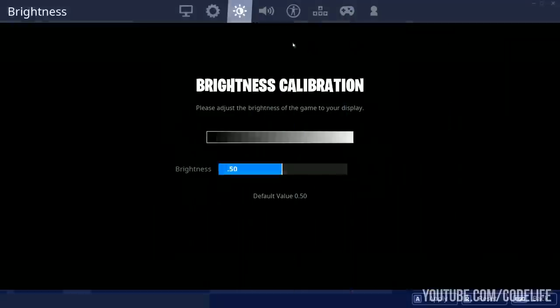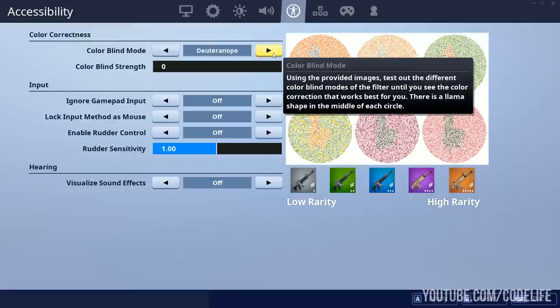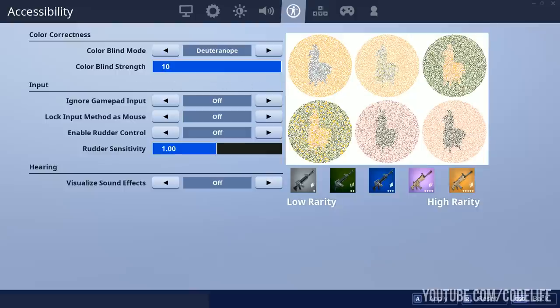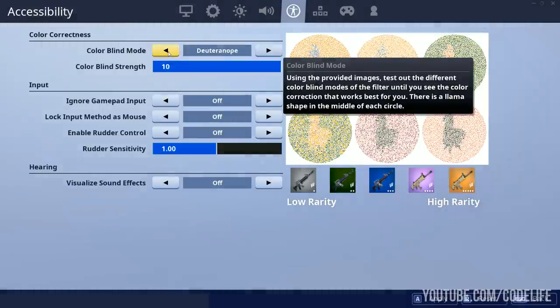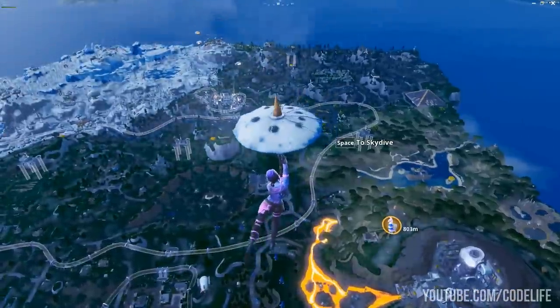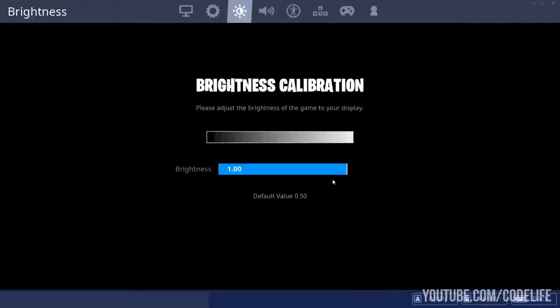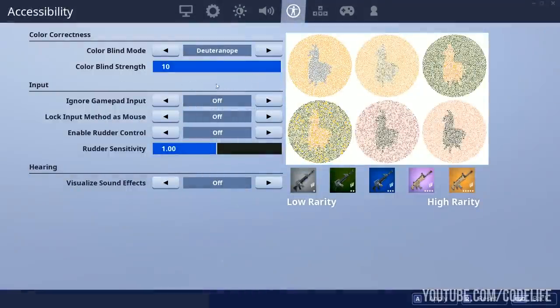Moving on to the final and most important setting — the colorblind mode. I tested all of these out, and I found that Deuteranope 10 was the best for me, and it's also the setting I would recommend you guys start off on first. I did try the rest of the colorblind settings, and in my opinion, having colorblind mode off was second best to Deuteranope 10. That's all the settings you need — the best combination is brightness on 1.0 and colorblind mode set to Deuteranope 10.